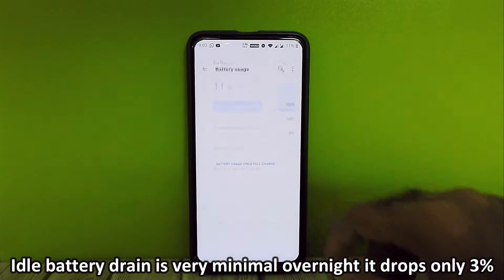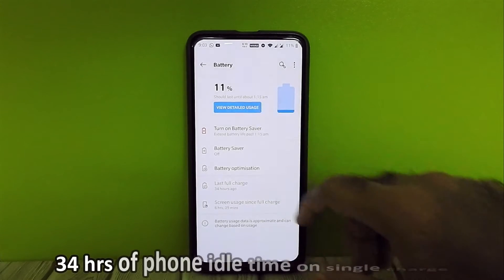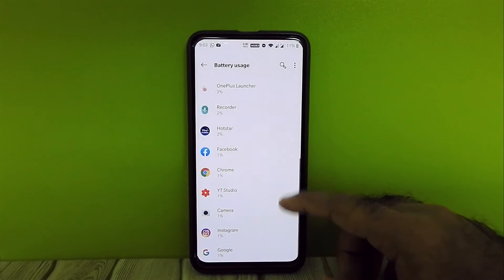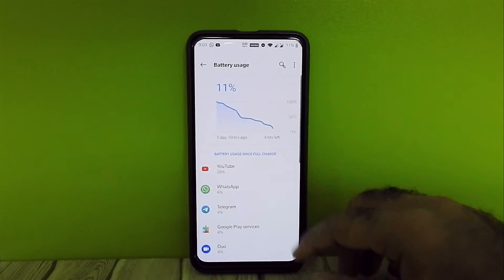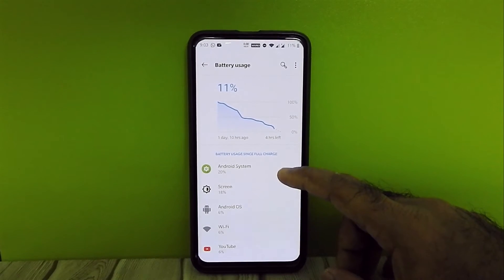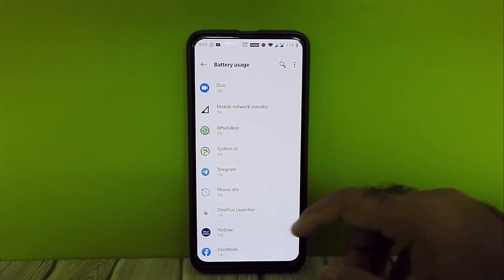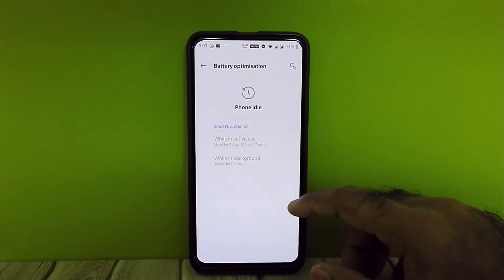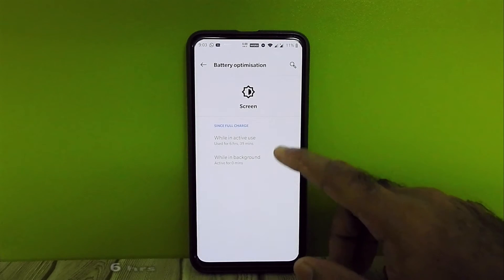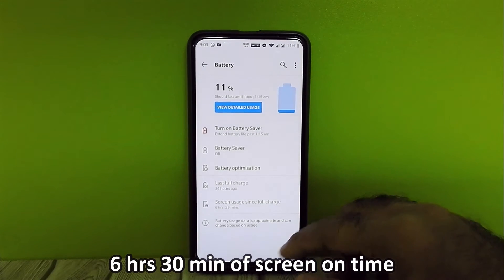Idle battery drain is very minimal in this ROM — overnight it dropped only 3%. 34 hours of phone idle time on a single charge without any battery saver on. 6 hours 30 minutes of screen-on time with 34 hours of phone idle time. I really love the look and feel of this ROM.